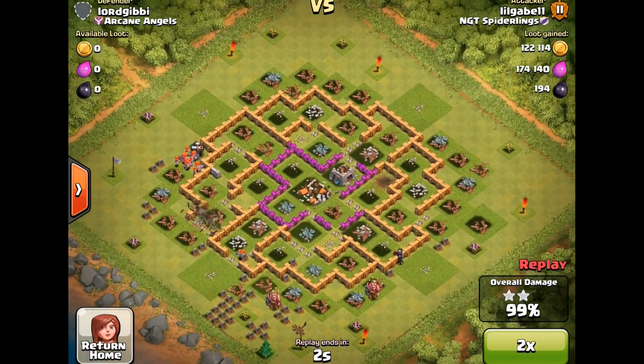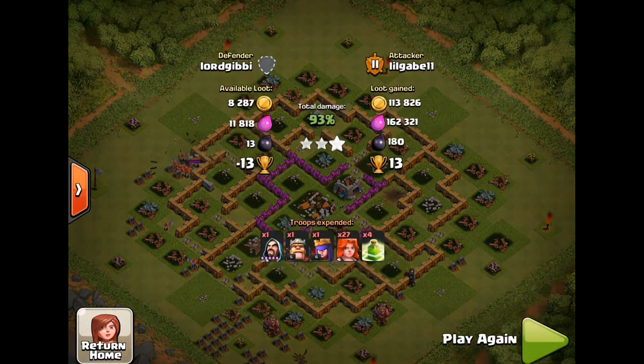I have level 2 Valkyries, so I may actually use them in our next clan war — 27 level 1 Valkyries and that's it basically, with one level 5 Wizard, the Barbarian King, Archer Queen, and then 4 Jump Spells. Looks pretty good.